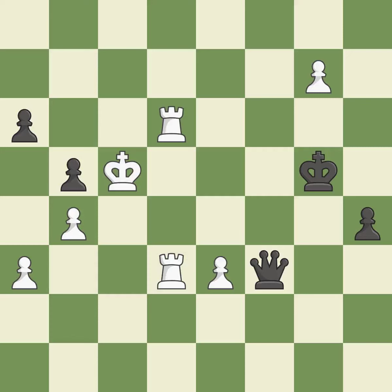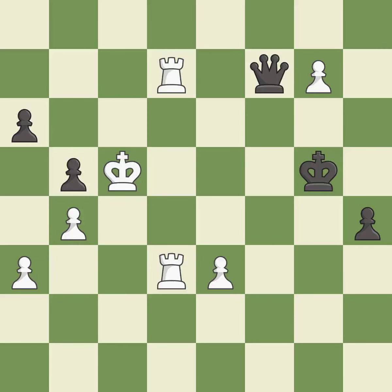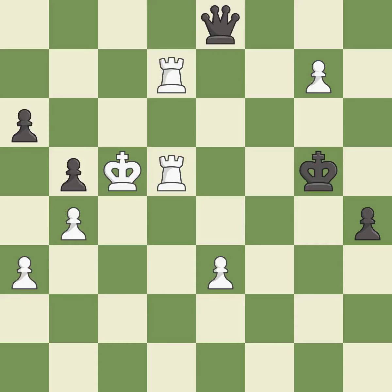This threatens to force eventual checkmate — it is best. Right on target — it is best. This defends the attacked pawn. This threatens to force eventual checkmate — it is best. This move puts the queen on a safer square — it is best. Very precise — it is best. This steps away from the checking rook — it is best.